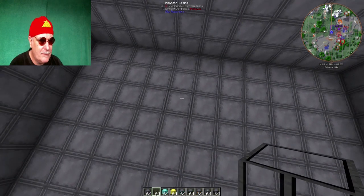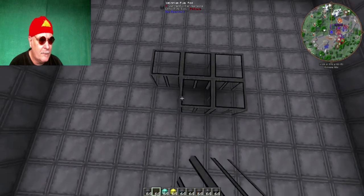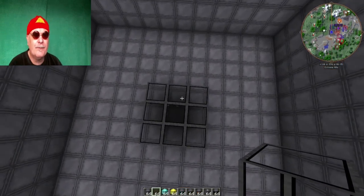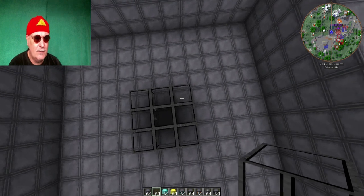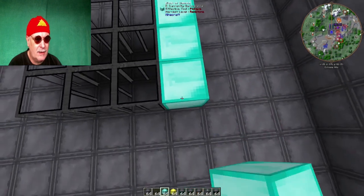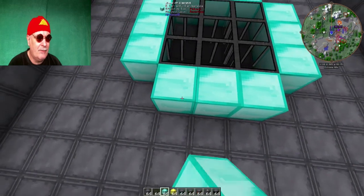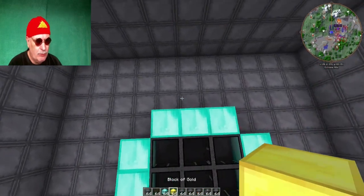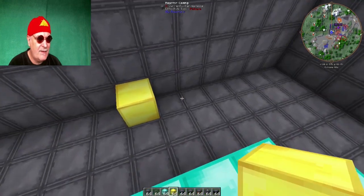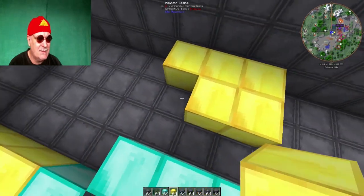Also das muss ich mal zählen: eins, zwei, drei, vier, der fünfte. Eins, zwei, drei, vier, der fünfte. Jetzt haben wir hier in der Mitte unsere Brennstäbe – noch nicht fertig, aber nur vom Bauprinzip her. Jetzt machen wir die Edelvariante: man kann es auch gleich mit Gold machen, das ist ein bisschen billiger am Anfang. Aber wir machen jetzt die Edelvariante mit Diamantblöcken. Wenn man das so hat und dann außen herum ein paar Goldblöcke, dann sind wir vom Denken her schon mal durch.